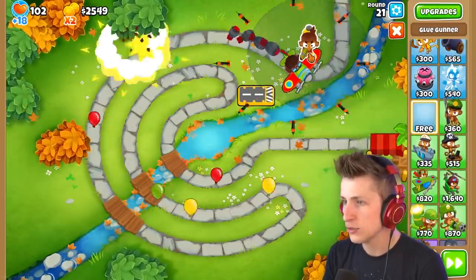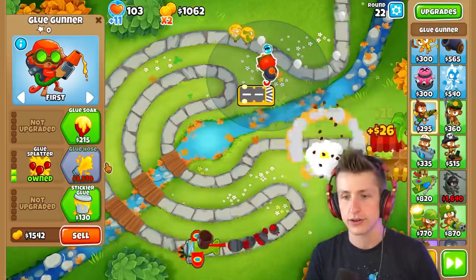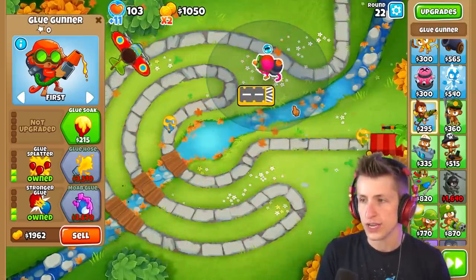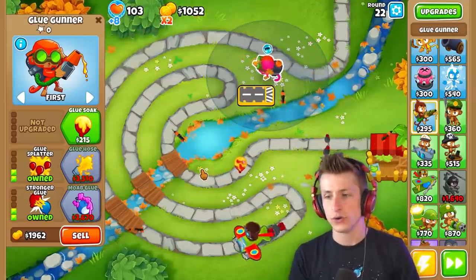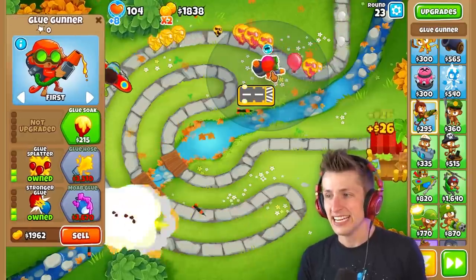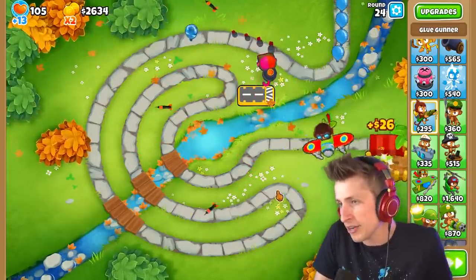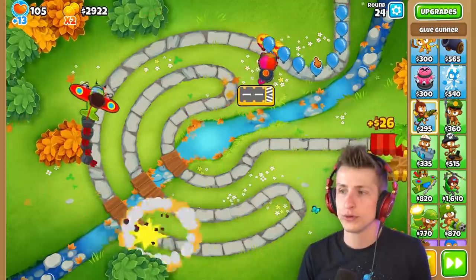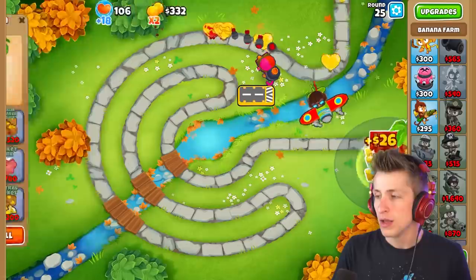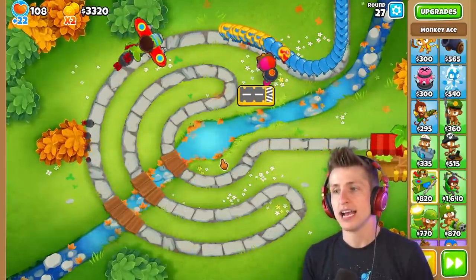I know what I need - a Glue Gunner. I'm gonna put a Glue Gunner with bigger globs, glue splatter, stickier glue, stronger glue, and then glue hose as well. Getting the Glue Gunner is actually going to be super strong because it's like a support tower that slows all the balloons down, allowing the Monkey Ace to just drop big fat bombs on them.